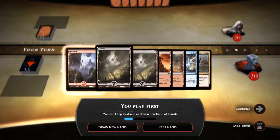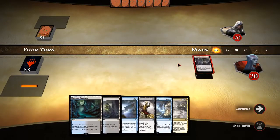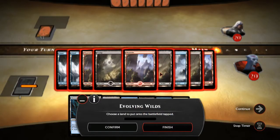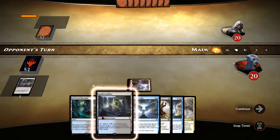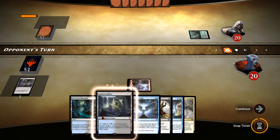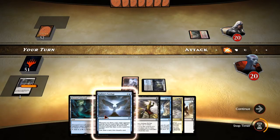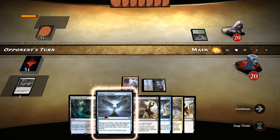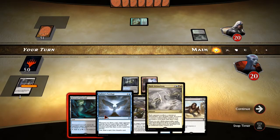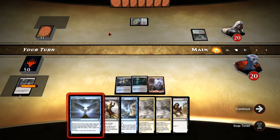What do we got? We've got a bunch of land, no blue. I guess we'll keep this — we've got a red. We'll put this red out with this Evolving Wilds. Looks like they've got Hissing Quagmire, so it's black and green. We've got a Dark Intimation — actually we've got both of those right now, so that's going to be good for us. We'll play this Drowned Catacomb and go ahead and play our Tutelage.